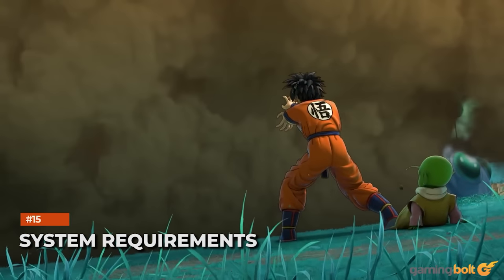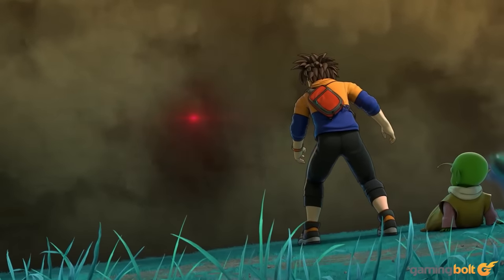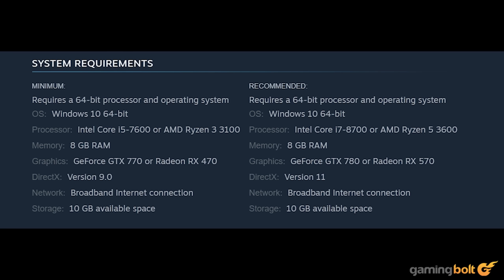As with most contemporary Dragon Ball games on PC, the system requirements for Breakers aren't too heavy. At minimum, you'll need an Intel Core i5-7600 or AMD Ryzen 3 3100, 8GB of RAM, and a GeForce GTX 770 or Radeon RX 470. The recommended requirements include a Core i7-8700 or Ryzen 5 3600, 8GB of RAM, and a GTX 780 or Radeon RX 570. In both cases, you'll need 10GB of installation space, though this could increase over time if more chapters and maps are added.